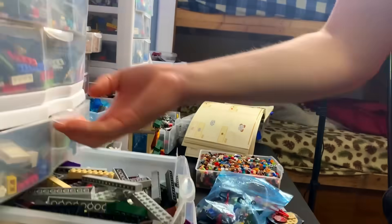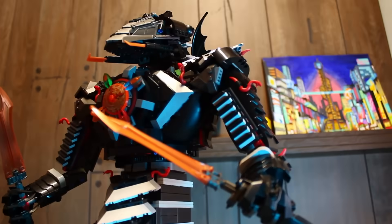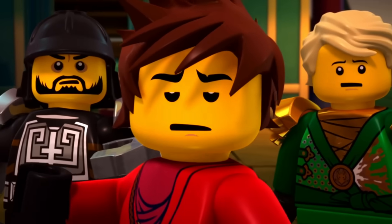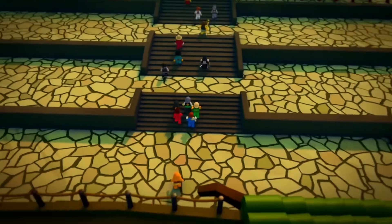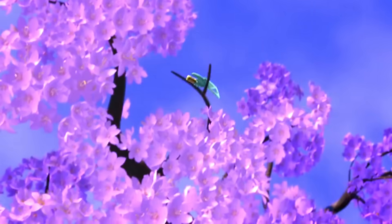I'm going to be taking on the challenge of a massive Ninjago MOC, bigger than any Ninjago MOC you've ever seen. The MOC I landed on was Chen's Island — this massive island from Season 4 that is jam-packed with a ton of details and scenes from the show.